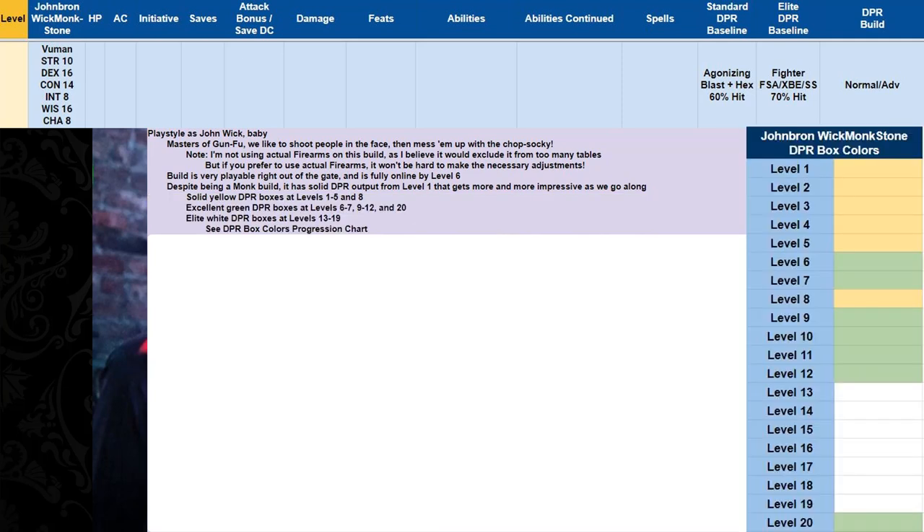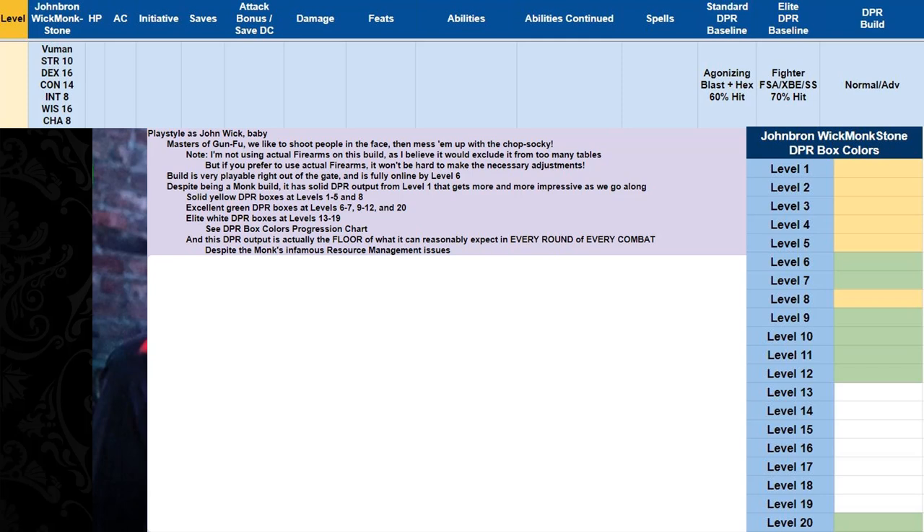I put a chart on the screen so you can see the progression of our DPR box colors. John Braun Wickmonkstone has solid yellow DPR at levels 1 through 5 and level 8, excellent green DPR — better than the elite DPR baseline — at levels 6, 7, 9, 10, 11, 12, and 20, and elite white DPR boxes — better than 120% of the elite baseline — from levels 13 through 19. This DPR output is the floor of what it can reasonably expect in every combat round, despite the monk's infamous resource management issues.